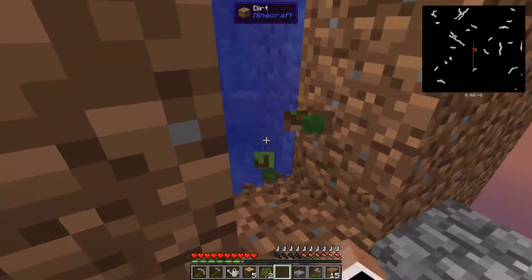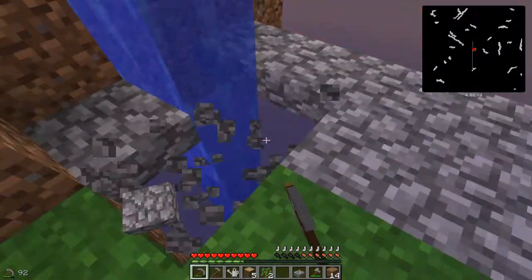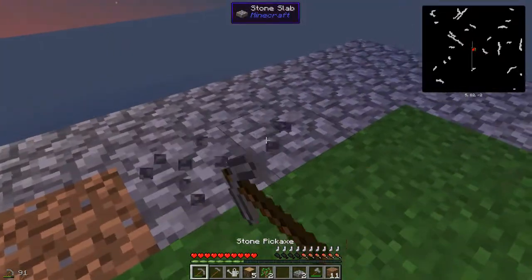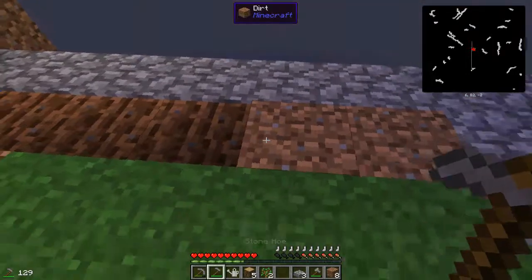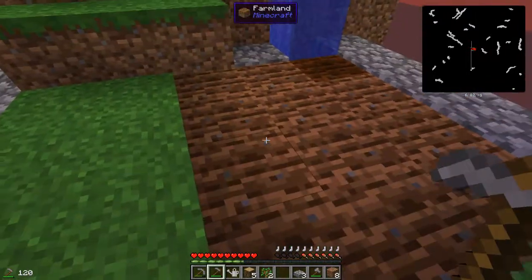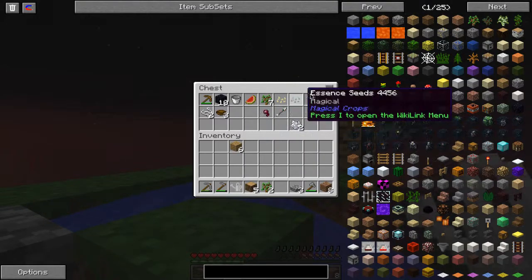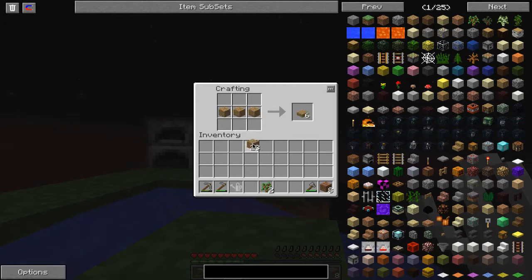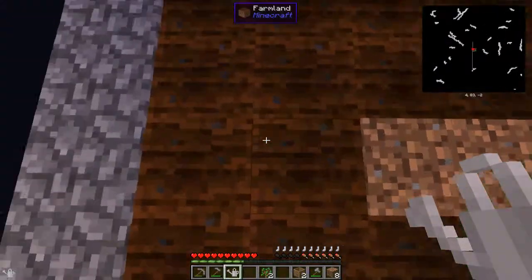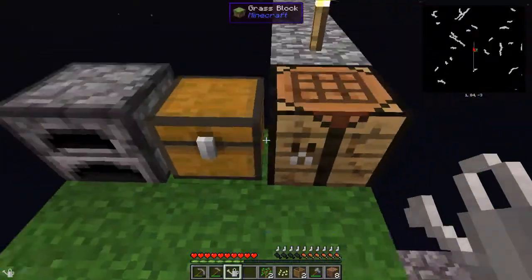There we go — I think that'll work. Now let's break these and replace them with dirt. This watering can automatically tills the ground, so let's go. I know what we can do this episode — this is going to be a pretty big advance. Let's go ahead and make two of these barrels. Let's grab this pumpkin seed.